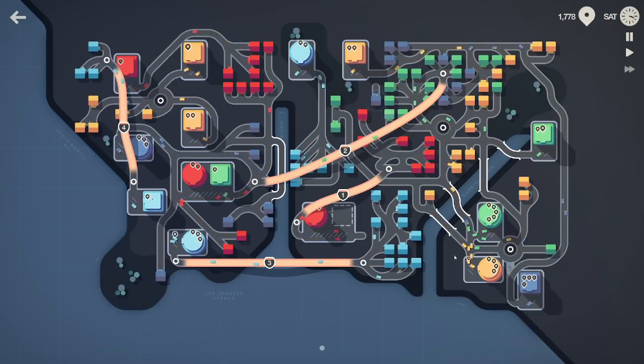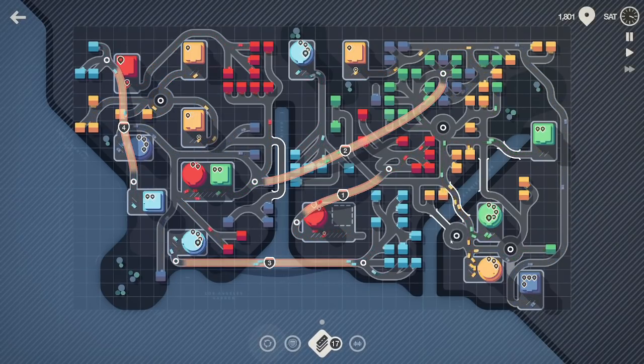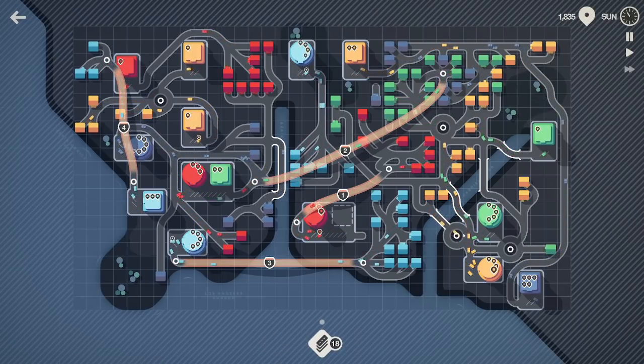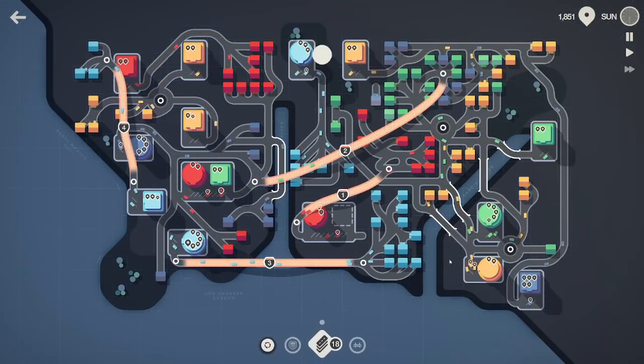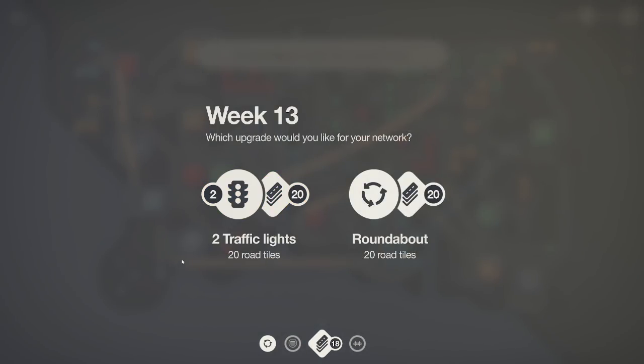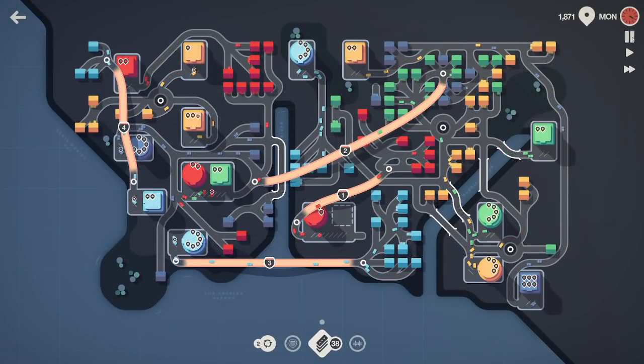I'm still seeing a lot of congestion here. So if we get another roundabout - oh, we have another roundabout. Is there anywhere in here that we can fit this? Not really, nothing fits nicely. I think we kind of just have to live with this. I did see right at the last moment there we had some issues with the light blue over here. Is it just a distance issue? Does it need more cars? No, it's doing fine in terms of number of cars.